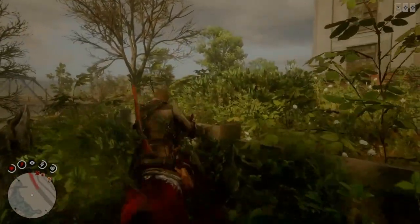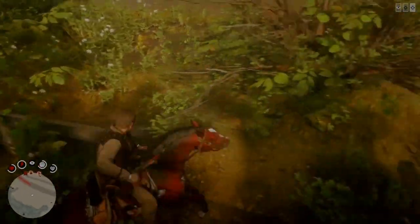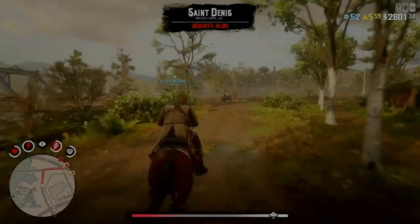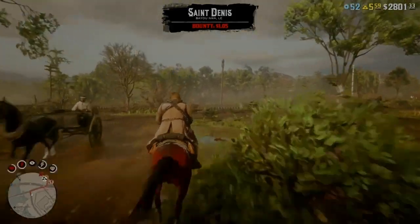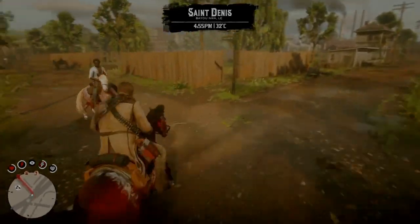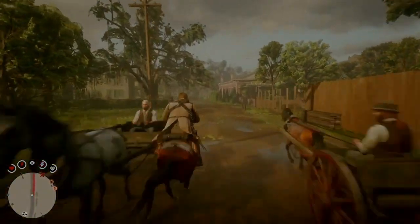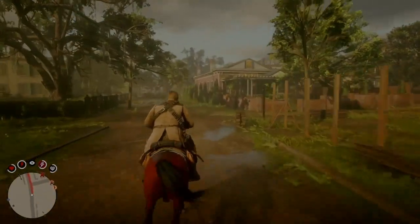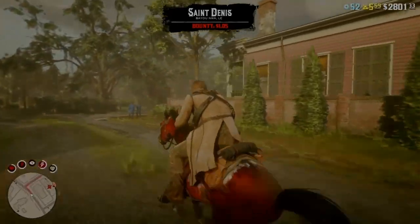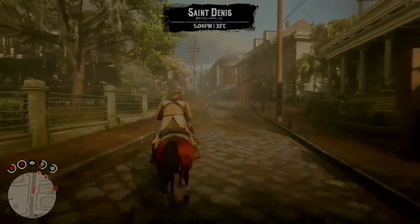If you grind properly, you can make roughly around $8,000 in about five hours — it's really worth it. After making this video I was able to buy one of the fastest horses in the game, I think it's called the Topino or similar. Because of the easy rank-up I was also able to get a good saddle and good stirrups, so it was a very useful role.